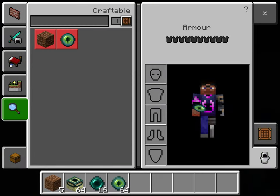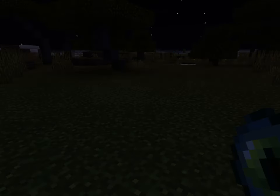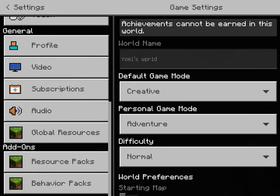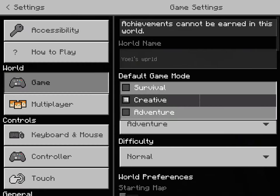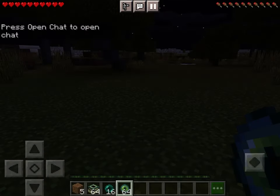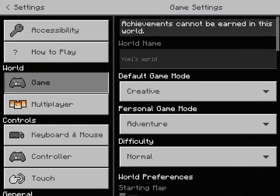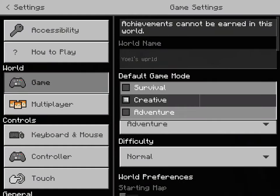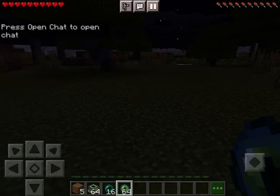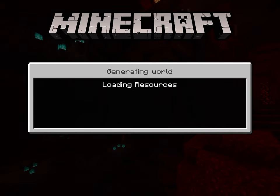So what you need to do — go to your world, name it, and put it on creative. Wait, let me do it. Put it on creative... it's the game mode. Let me get more creative. Come on, I'll just make another world, bro. It's just so annoying.